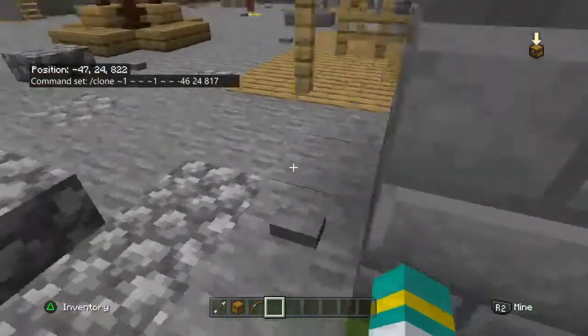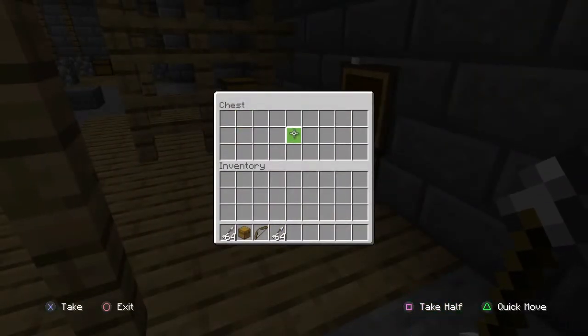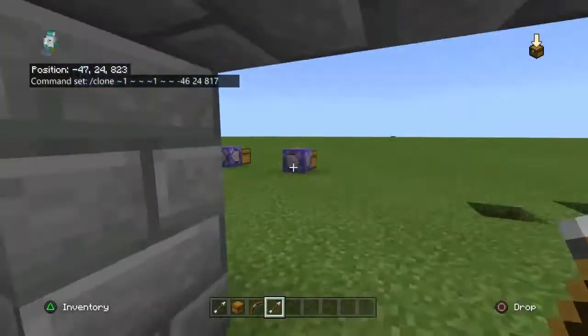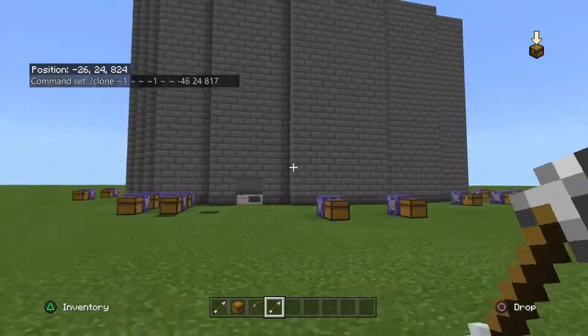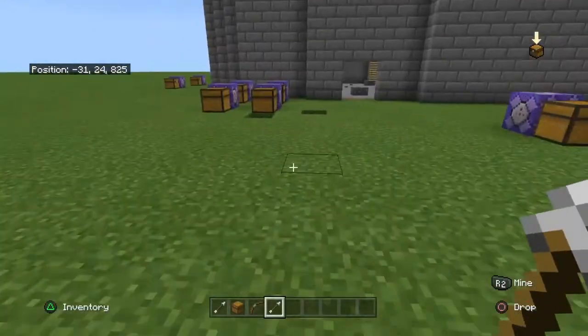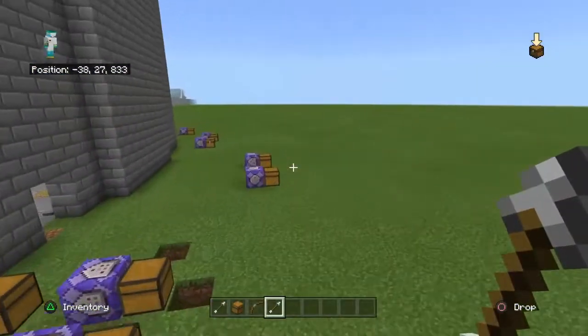So now that the delay is set, we're going to go here, take our enchanted golden apple, and then five minutes later the apple will be there again. Super easy. It's really easy if you just copy and paste and then change the coordinates — you can do a whole bunch of them really fast.